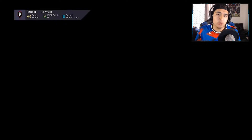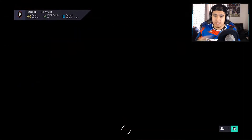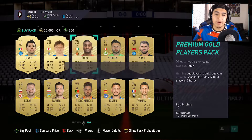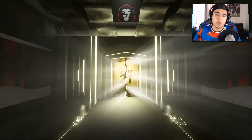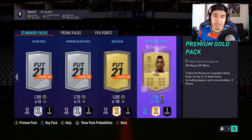I always open these preview packs because you never know what you're going to hit — there could be an icon, a Summer Stars card, or a gold Ronaldo behind it, and that's some pretty good coins you could use to craft any SBC or buy any player. This one is also a little bit easier to craft than the Correa and Tiago Silva from yesterday; I do think those were more expensive than these guys.